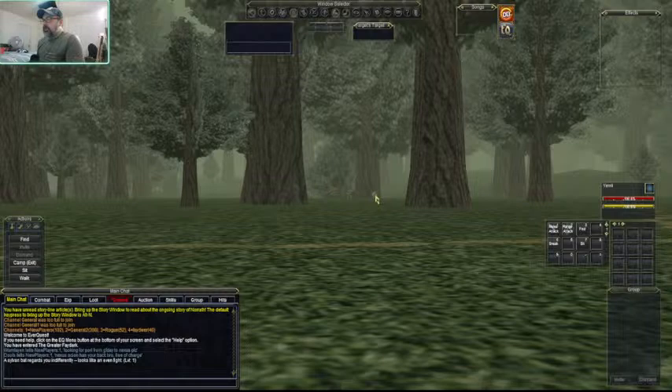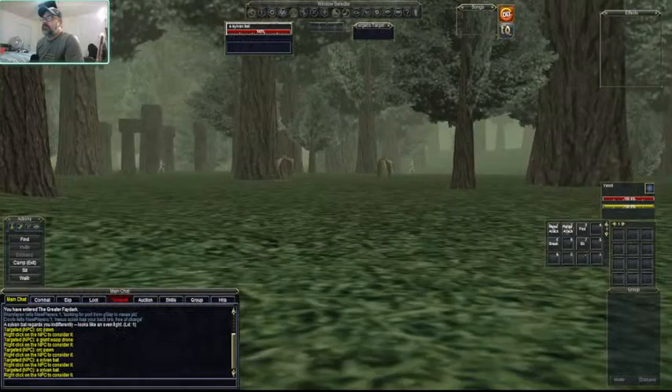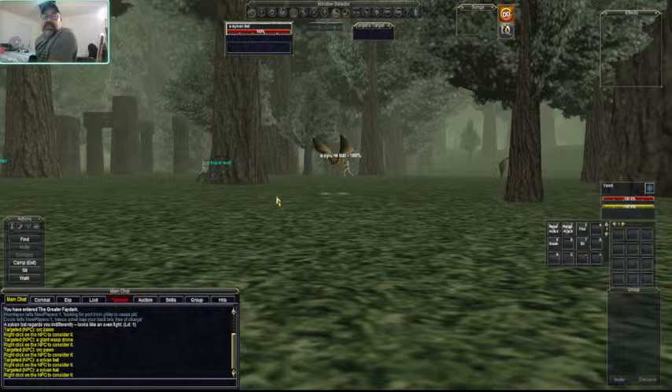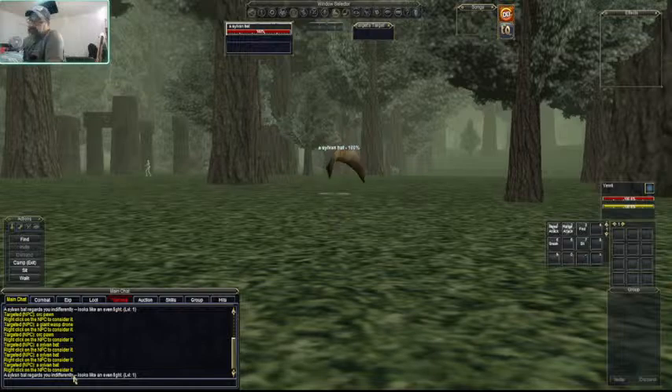Before you can see the mobs - we have a giant wasp, an orc pawn, and some bats. The first thing about mobs you need to know is they're not all the same. We have a bat in your target window - this is your current target. It is white, so it is conning white. If you hit the letter C and look in your main chat window, it will say it regards you indifferently - looks like an even fight, it's level one, same level as you. Indifferently refers to faction, which means it will not attack you and doesn't care about you.